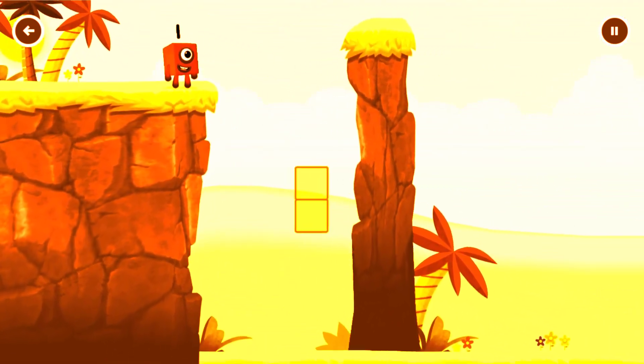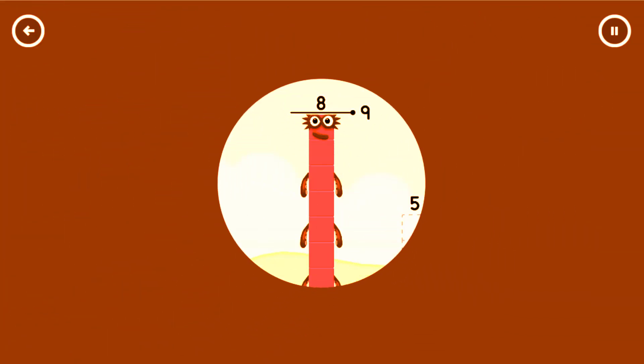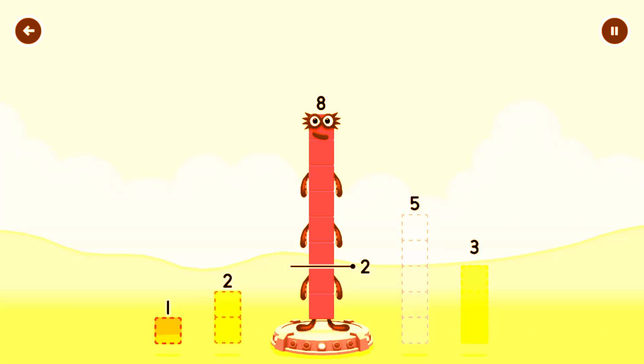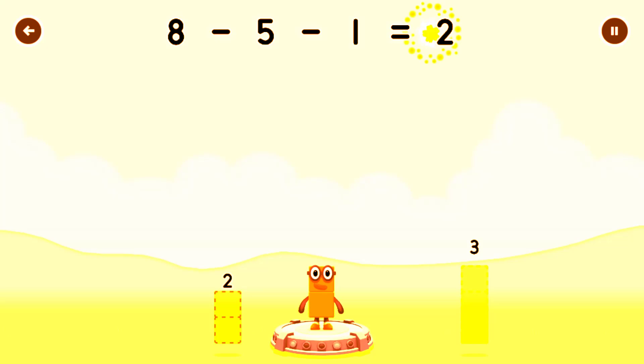Number Land — take 8 number blocks away from 8 to leave 2. 5, 1 — You've got it! 8 minus 5 minus 1 equals 2.